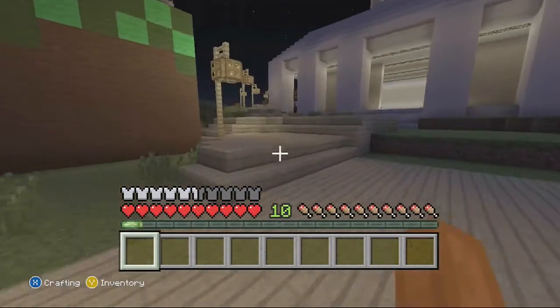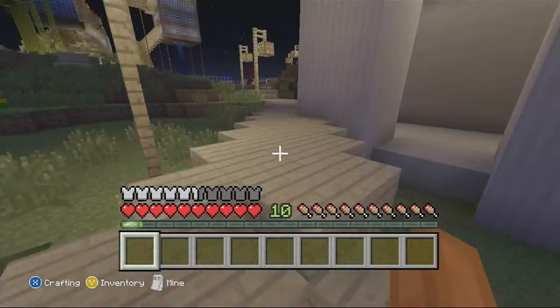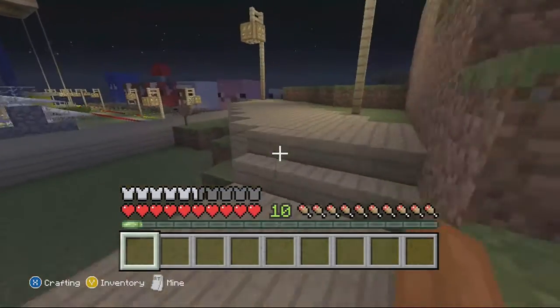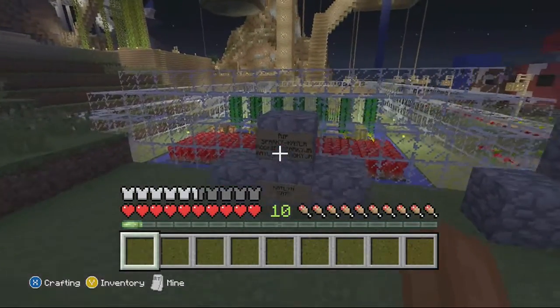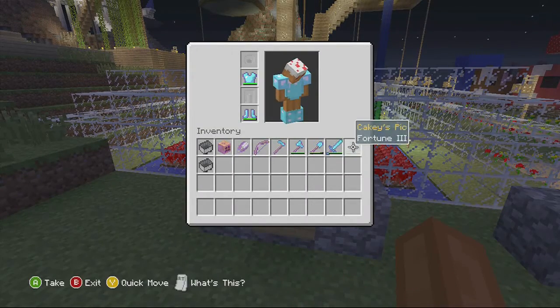What else should we build in the city? I guess that's for another day. We should build a beach somewhere and call it Cakey's Cove, then build like giant sand castles. Good thing I brought my tools today — usually I forget.